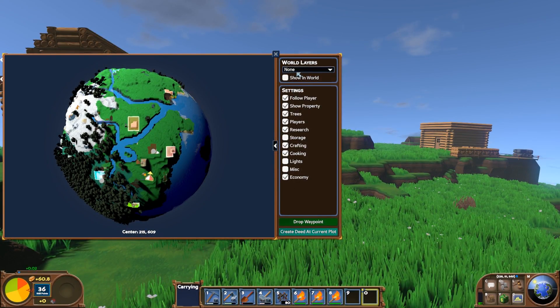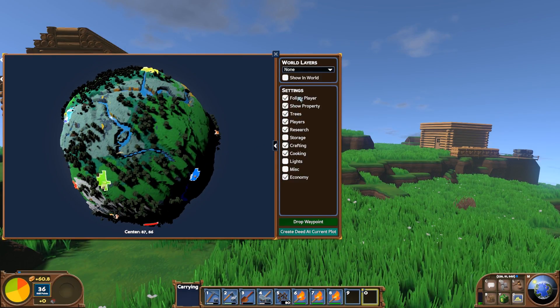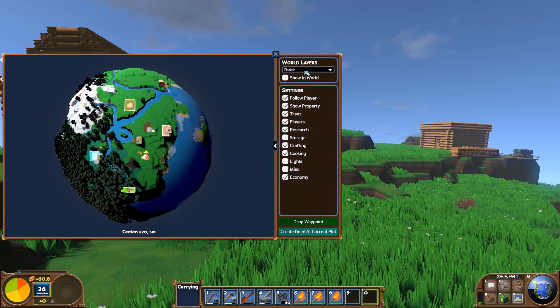Let's take a look at some of the things you can add to the map. If you're scanning around the map and you go, 'oh, where am I?' - just follow player, uncheck that, and recheck that. It'll bring you right back to yourself and you won't be lost.